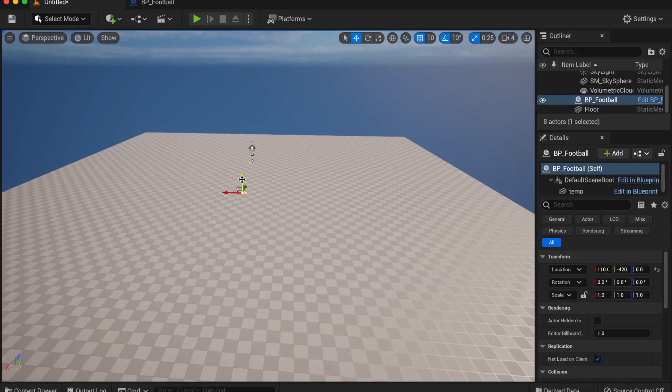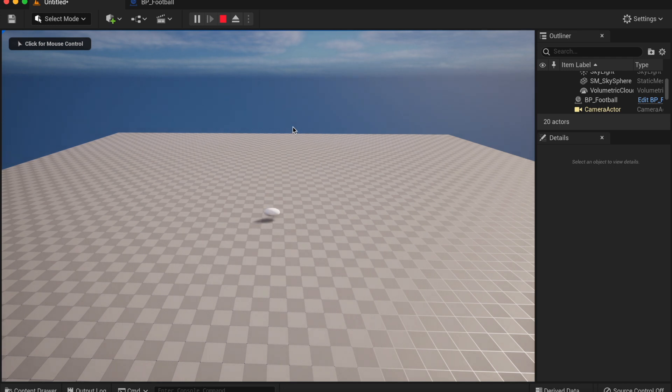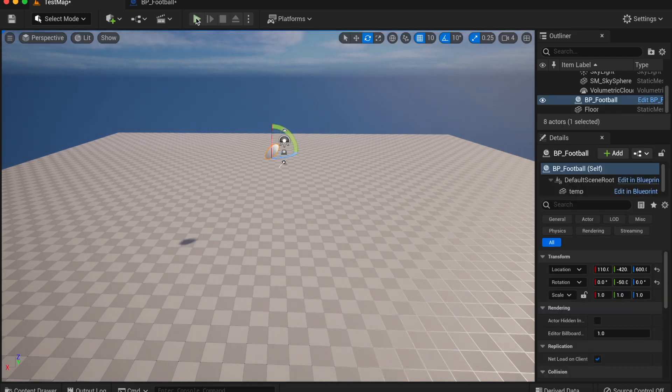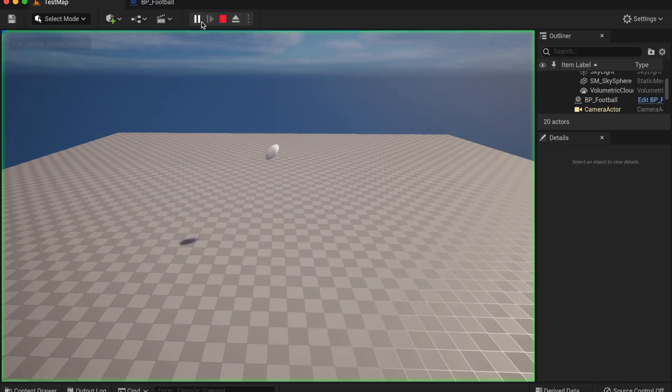I dropped that masterfully created football into my level, and I don't really know what happened. I tilted it on its side to make sure it drops properly, but it turns out some of the values were wrong. Now it should be fixed.